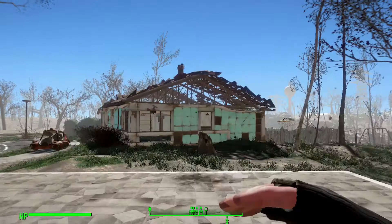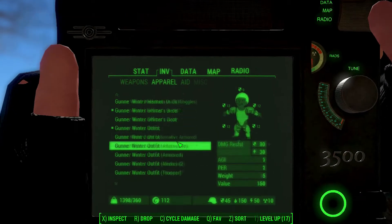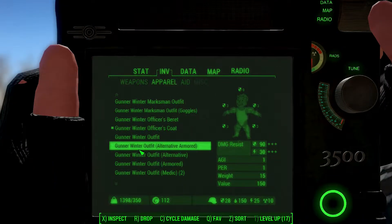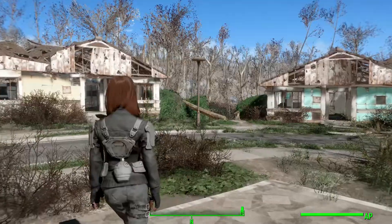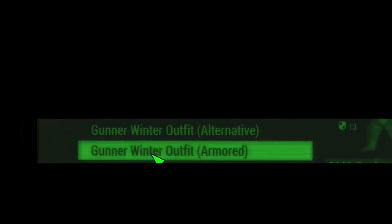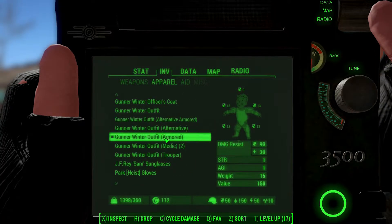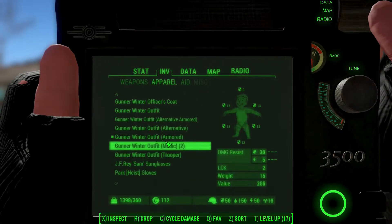There is an officer barret and officer coat. This is the normal winter outfit and officer coat. There is also Gunner Winter Alternative One, Armored Warrior — the details look beautiful — and an alternate armored version.